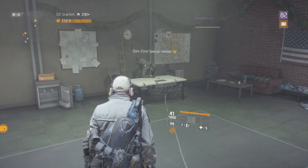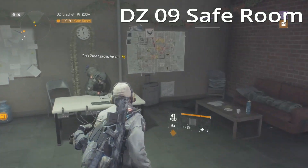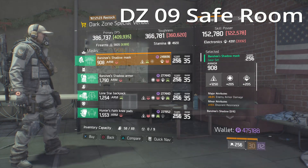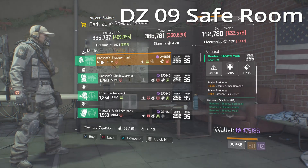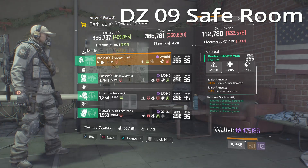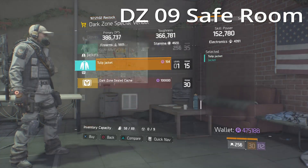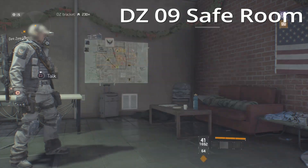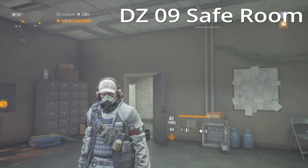For our final stop of the week we're up at the DZ09 safe house. Sadly this was not the greatest week in the Division, but a little bit better than last week in my opinion — especially for new players. There are a few items I've recommended that you may want to pick up. The Banshee pieces aren't too bad but these things drop everywhere. Anyway, I hope the video was helpful — if it was please drop a like, consider subscribing, follow me on Twitter at Afflicted Gamer, and timestamps for all items mentioned will be in the description. Thank you so much, enjoy the rest of your day, and I'll see you in the next video.